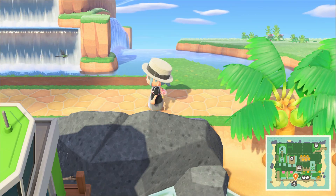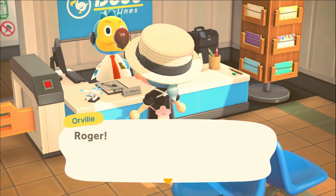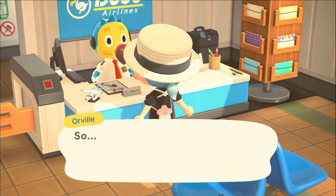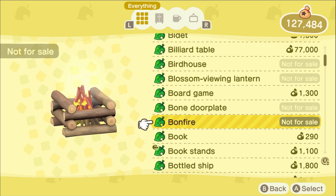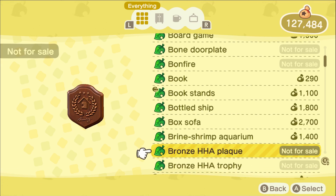I sent a message to the person with the kimono stands and screens. The person responded and they're going to let me visit their island to look at the screens. I'll show you that they're not currently available to me in my Nook Shopping right now. As I mentioned before, this isn't going to work for Gulliver items, Sahara items, or any DIY items — only items sold by Nook's Cranny. This is really beneficial because sometimes those rare items don't rotate into your shop for a very long period of time. It doesn't involve any time travel; it mainly involves knowing people in your community or the online community who are willing to let you visit their island and catalog those items.